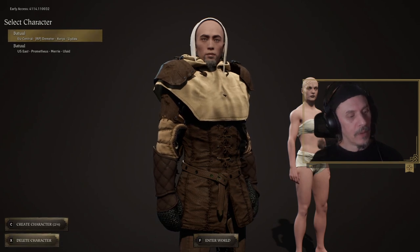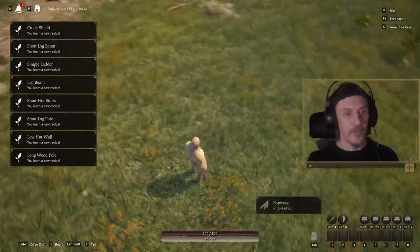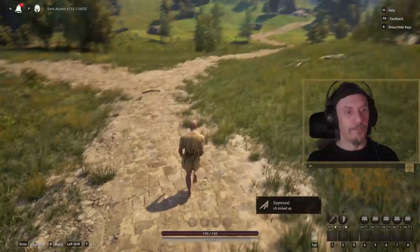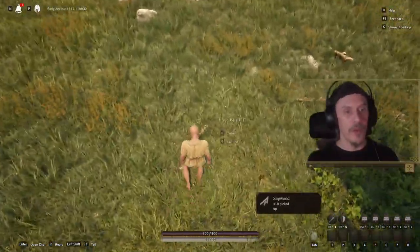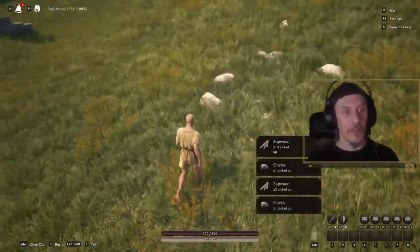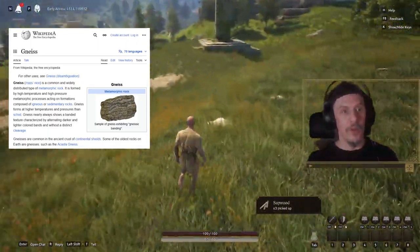First hour in game. First things first, create a character. On your first login with a fresh character, as I picked up my first three branches here, I got a ton of blueprints or recipes. I'm going to pick up some more branches — that's the first thing you do when you log in: pick up all these nice rocks and branches you find on the ground.